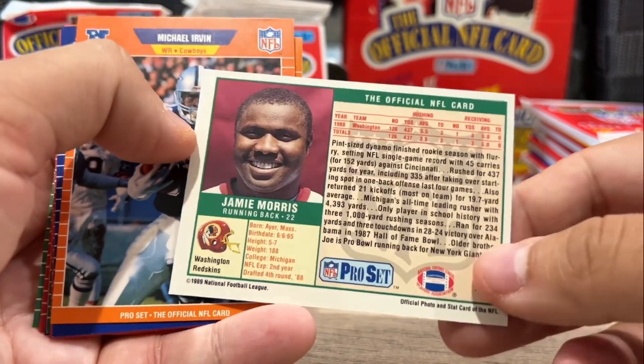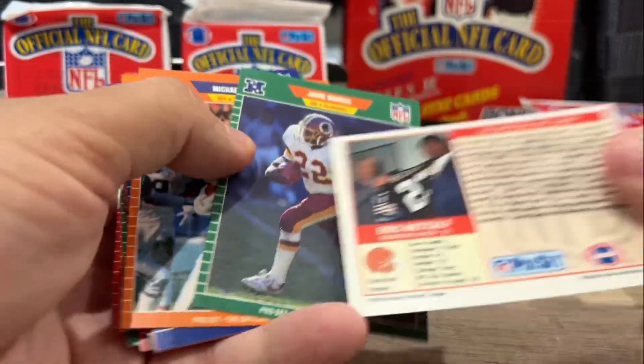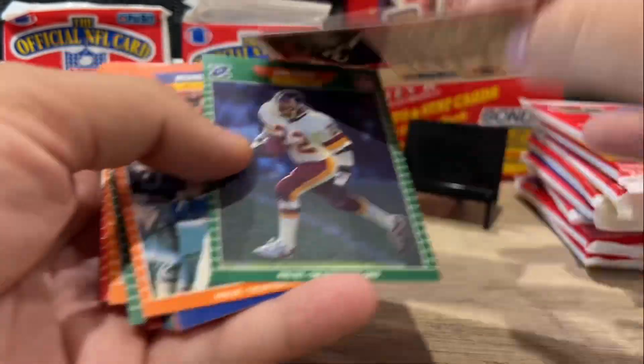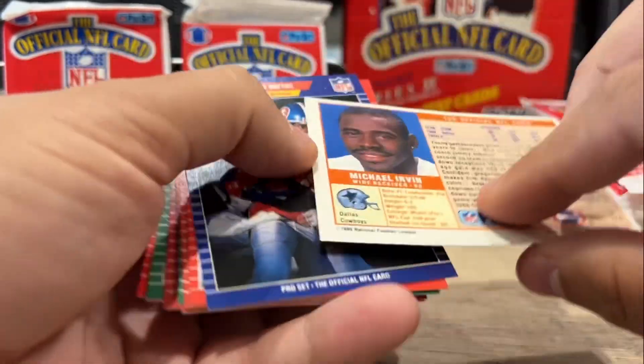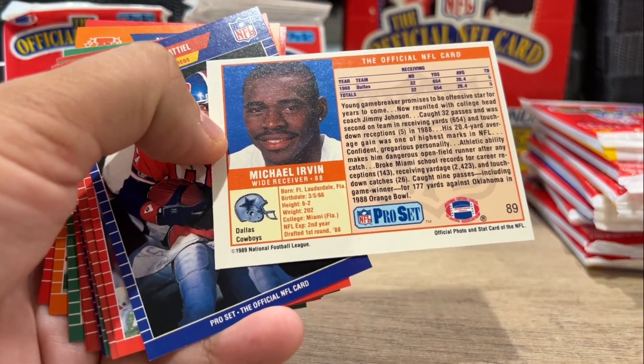Some stats — pretty nicely done by Pro Set here. You can see this is card 438, which is actually a Series 1 card. And then you'll see the Eric Metcalf card is 489. So there's some Series 1 cards mixed in. Michael Irvin, card 89, he's in this set. It's a little strange.